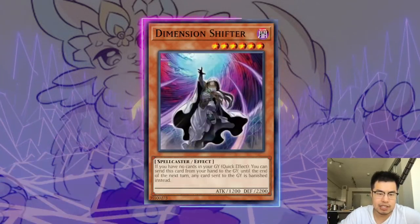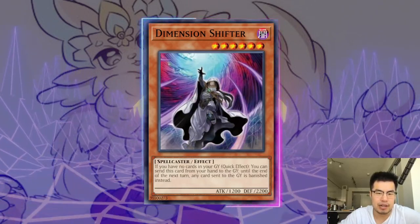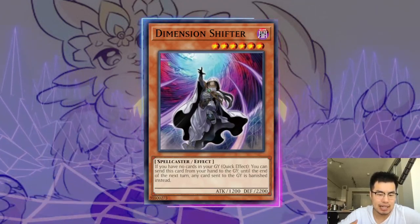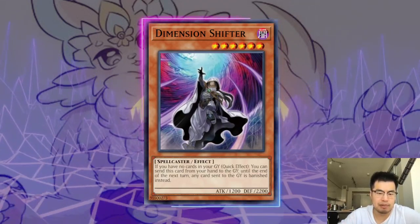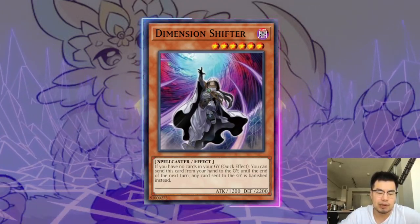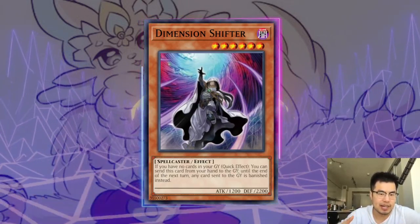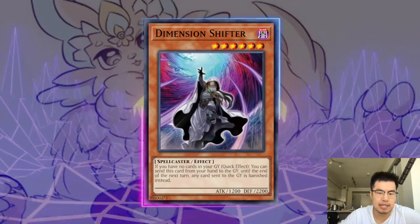If you're playing a deck like Casture where you can use Shifter, definitely side in Shifter — it's very powerful against this deck. They don't get any spell cards in the graveyard, so they cannot add them back with My Friend Pirelli. They cannot attach with Pirelli Plump, which is one of their main plays. They cannot use Pirelli Lily to target the spell card in the graveyard to go into the XYZ. So Shifter is very, very nice against this deck.